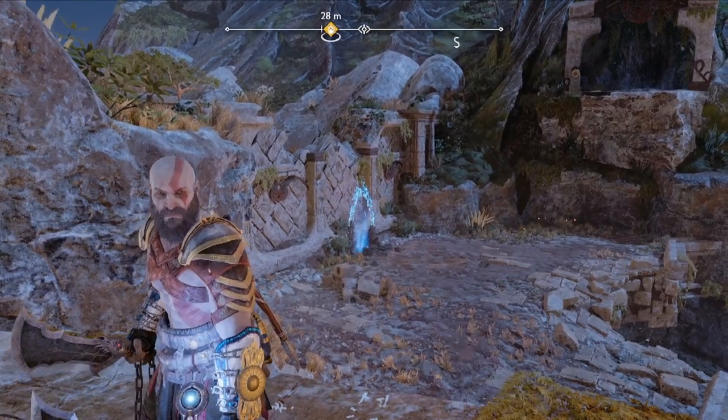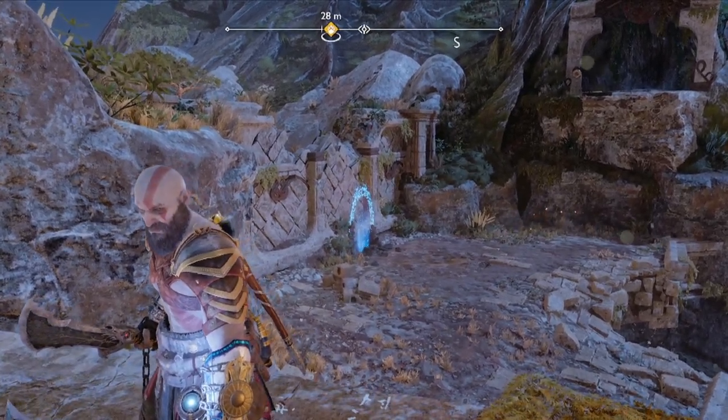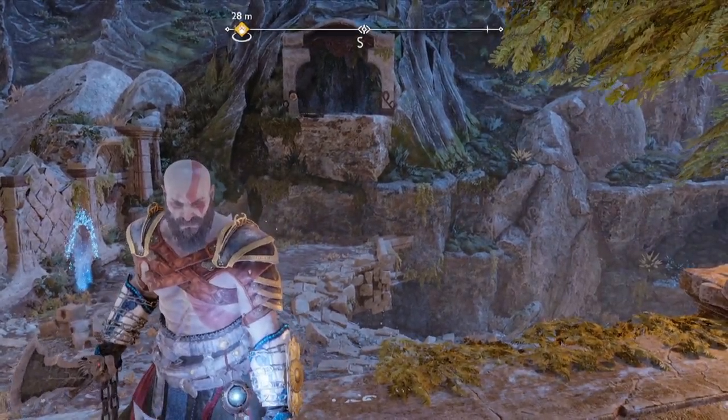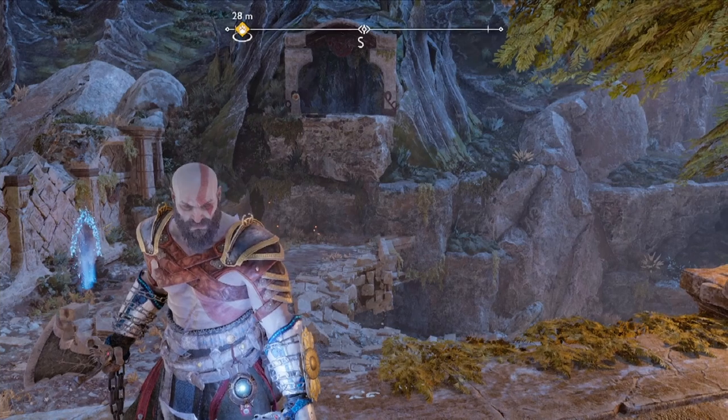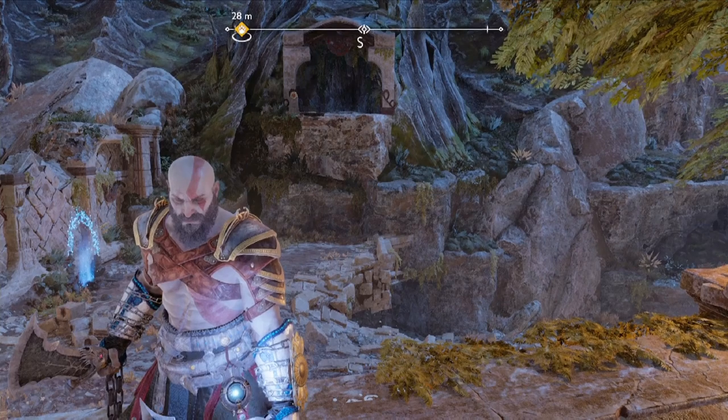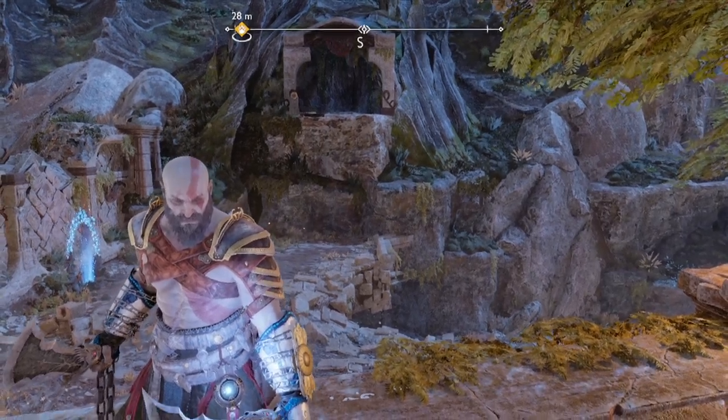I'm going to show you how to find all four of the seasonal stags in God of War Ragnarok. In order to start this quest, you just have to find one, and then the bitter spirit of Ratatoskr will tell you to come back to Sindri's house, talk to Ratatoskr — that'll start the actual official quest. Then you can do something about these stags.